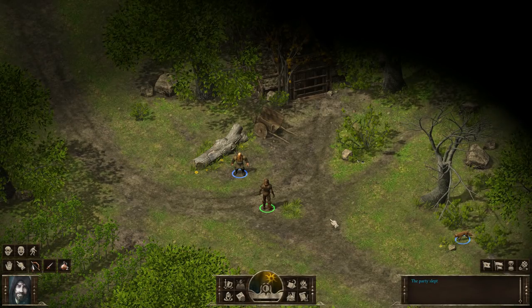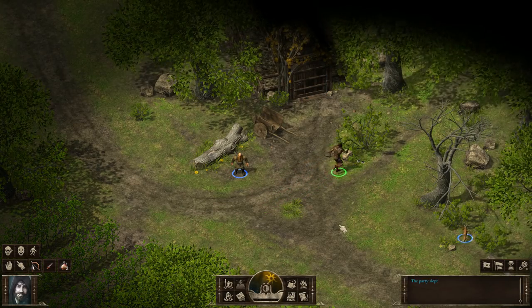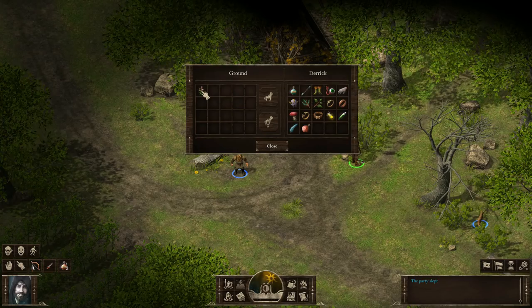Let's highlight the entrances and containers in the area. We see this container and if we move to search it — look at that — we've found an ingredient: a plant that we can move into our inventory.